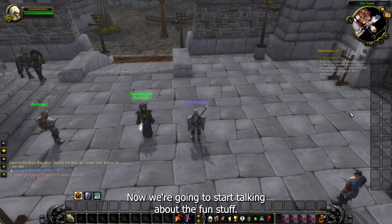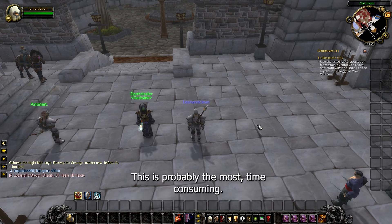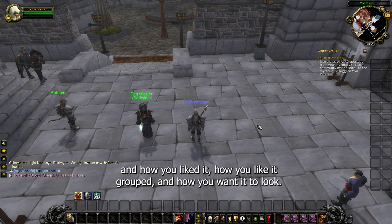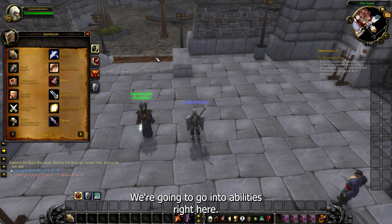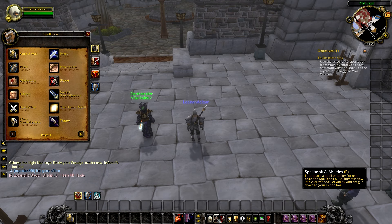Hello everyone. Now we're going to start talking about the fun stuff — getting your abilities on your action bars. This is probably the most time-consuming part and it's very specific to what your needs are, how you like it grouped, and how you want it to look. The keybind is P for Spellbook and Abilities.